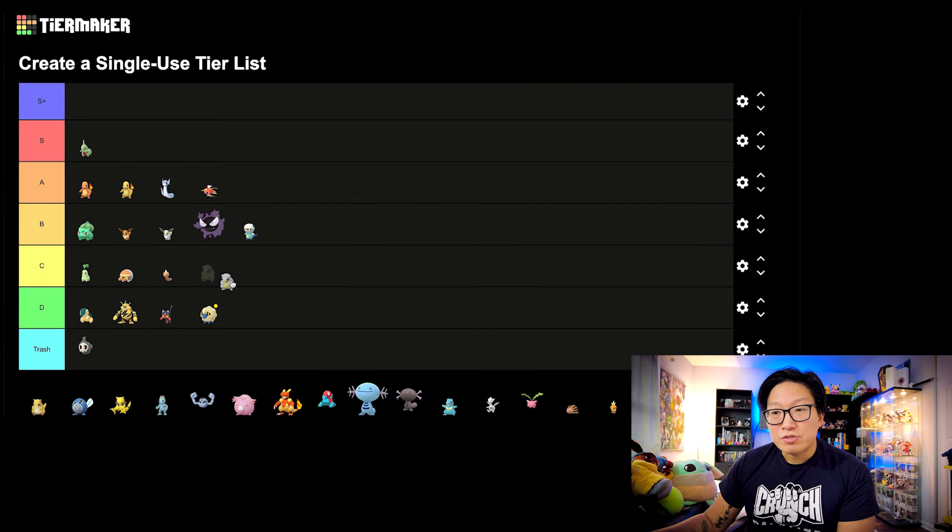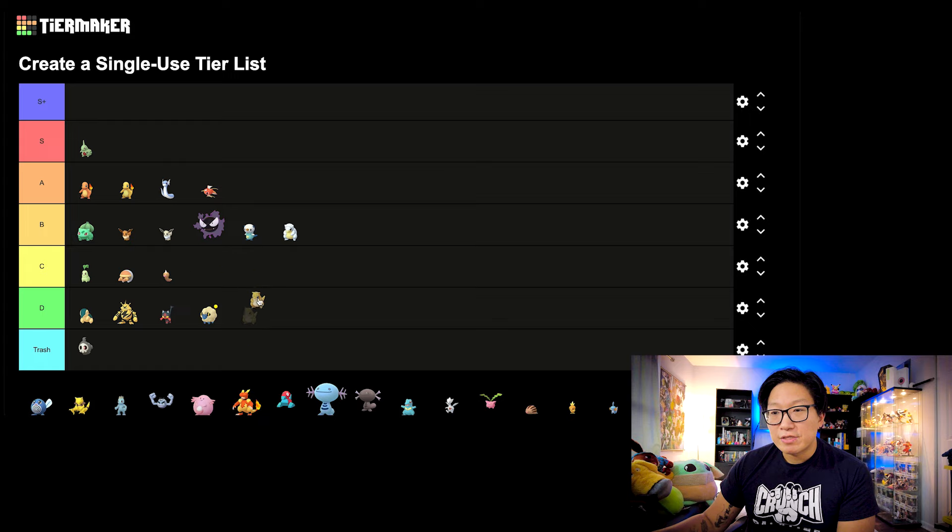Next, let's move on to the two Sandshrew. I'm going to put Alolan Sandshrew in the B tier and regular Sandshrew in the D tier. Out of these two Community Days, I think Alolan Sandshrew got the most benefit from its move — it's one of those Pokemon that often gets used in PvP, especially in the Great League, and that Pokemon definitely saw a bump. Regular Kanto Sandshrew, unfortunately, did not.